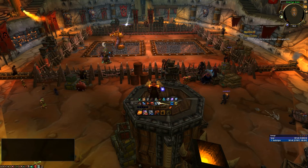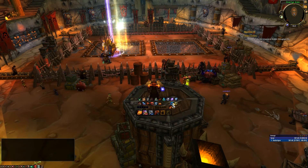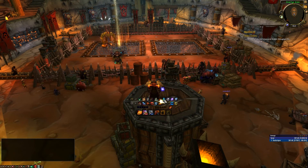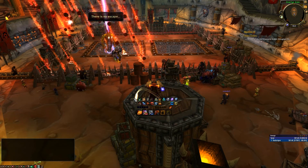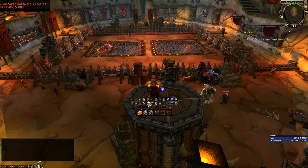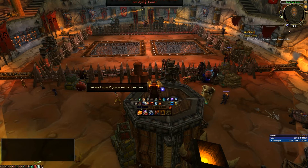You can also change the scaling. Right now this is scaled up to 1.25 — I find the icons being a little bit bigger easier to see. If you want, you can make it smaller to make your UI a little bit cleaner. The icons you see here are not configurable in any way. You can't choose which ones to see, you cannot change their positions, and you cannot change the rows or columns.